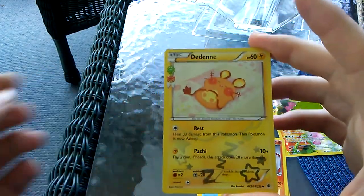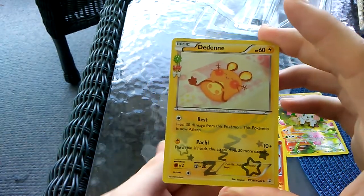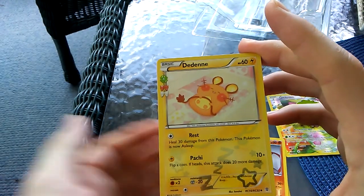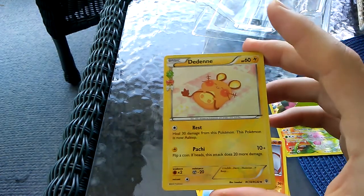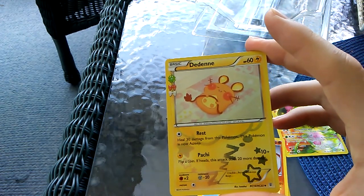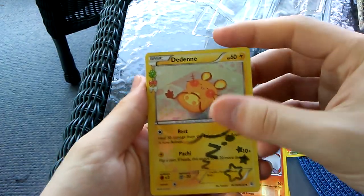We got a Holo Dedenne. Sorry about the background noise, we're basically not quite outside. Dedenne with Rest - heal 30 damage from this Pokemon, this Pokemon is now asleep. Not a very good attack. And Pachi - flip a coin, if heads this attack does 20 more damage. Dedenne's not super good, but he's cool looking.